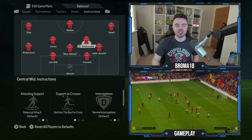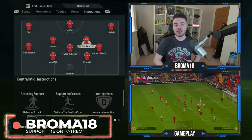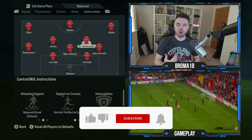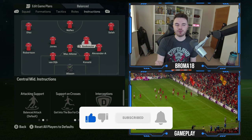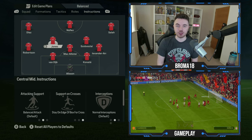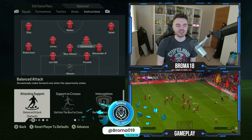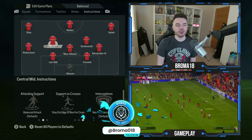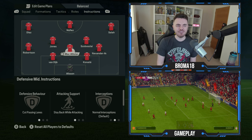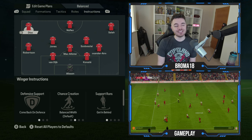For the two central midfielders, in crossing and cutback situations one of them will come into the box and one hovers just outside. We can't fully replicate the varying movement, so one is set to get into the box and one to stay on the edge. I've gone for the right-sided central midfielder to get into the box and the left-sided to stay on the edge, but you can choose whichever you prefer. Attacking support is balanced attack for both, positioning freedom is drift wide to get interchangeable movement with the wingers and wing backs, and the defensive position for both is cover wing.